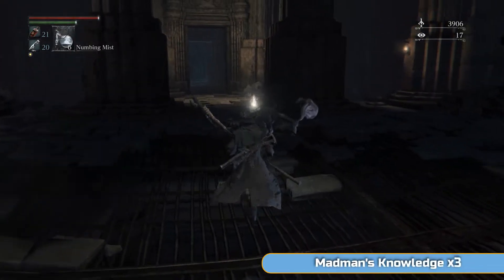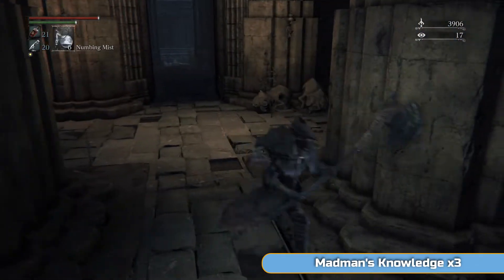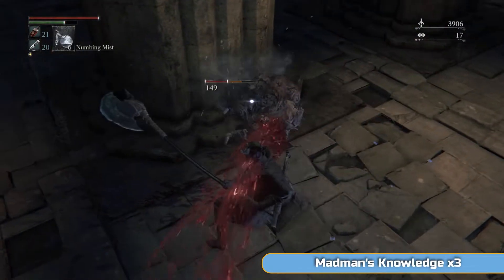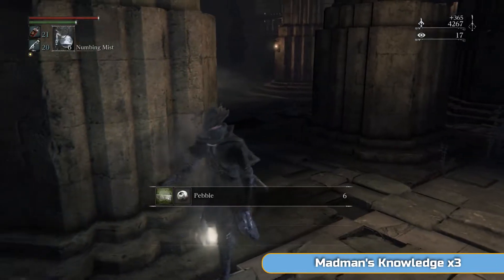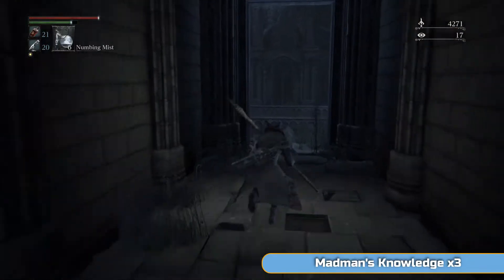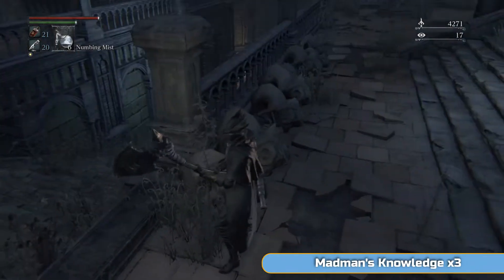Then go round the right-hand side of this pillar — there's a witch there, kind of looking. Looks a bit like the witch from Hemwick. Kill her. If you go straight forward there's a chance she'll grab you and cut at your throat and do loads of damage, so just be aware of that. You'll see it in action later on, because one of them gets me.